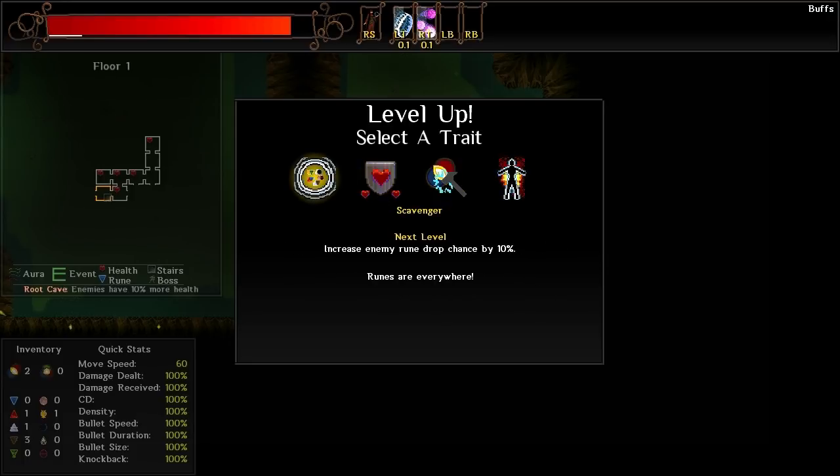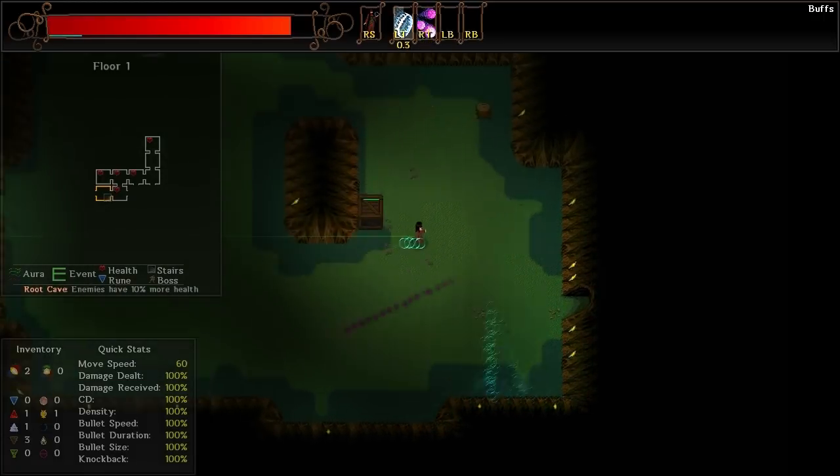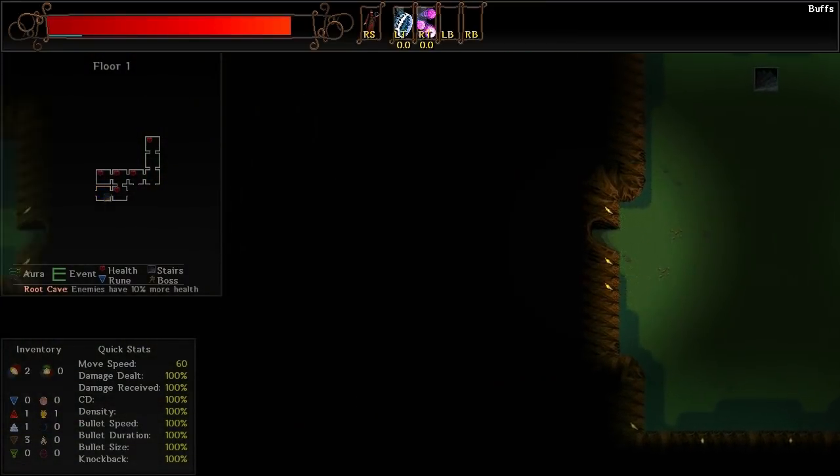10% for 10%, or increase rune drop chance — let's do that. Especially as the Wisp, because more runes, especially with all the boosts that we've got going on for us, is pretty damn powerful. So ideally we'll just be able to have maximal level spells across the board and do well with it.